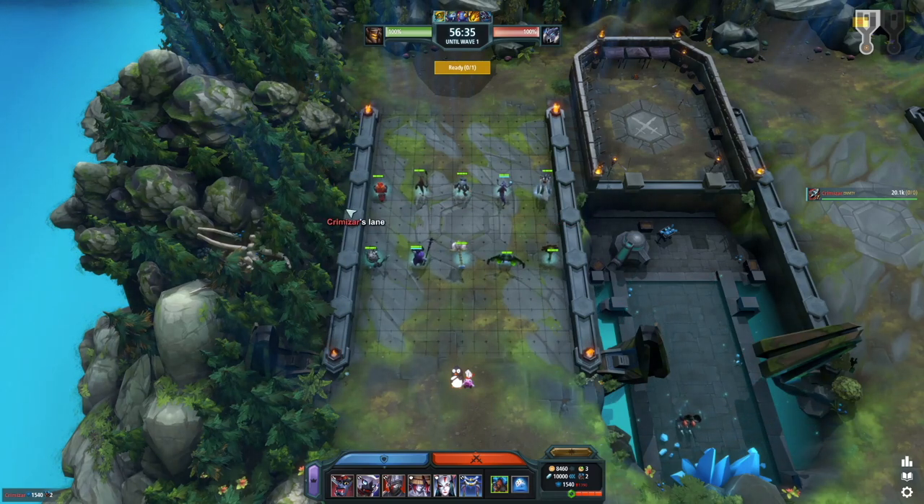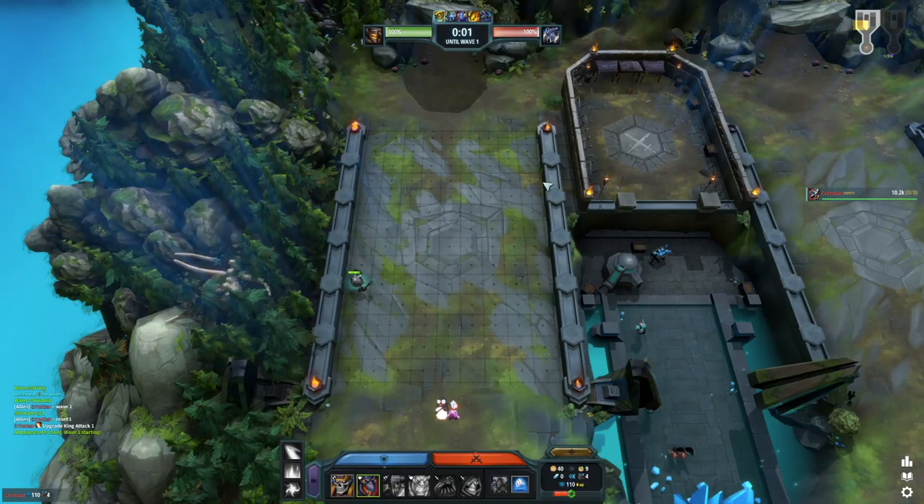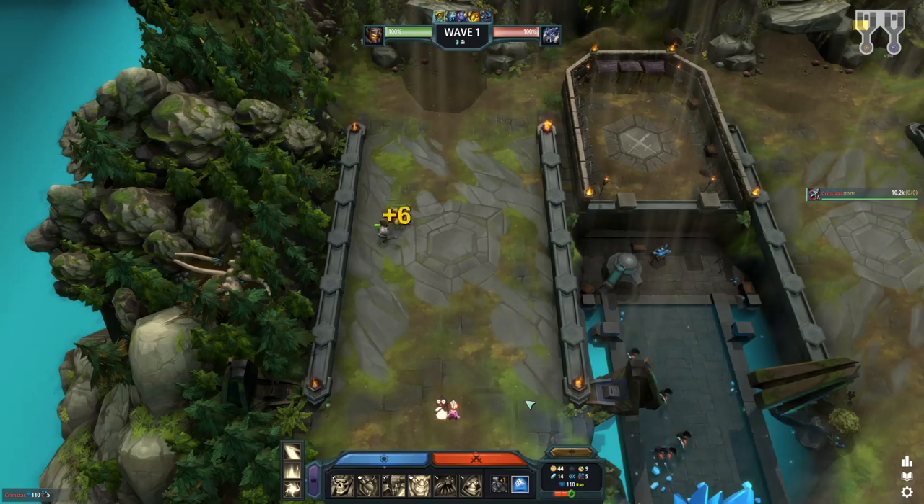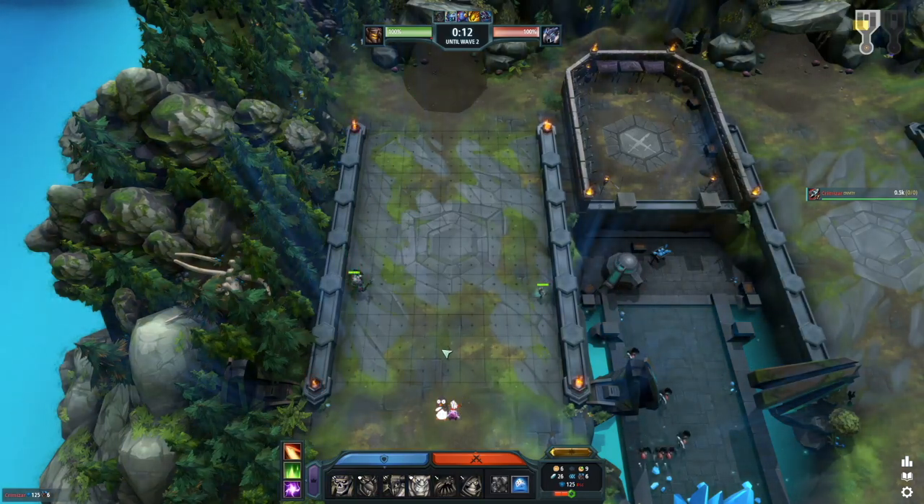The easiest way to remember this is looking at how much the opener costs. If it's 190 gold or more, egging is safer. If it's less than that, egging is going to be riskier. Bonecrusher has one of the slowest clear times while also being a high worker opener, making it especially threatening to your egg.